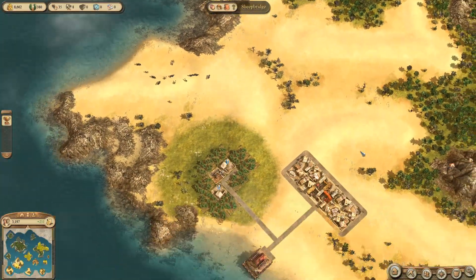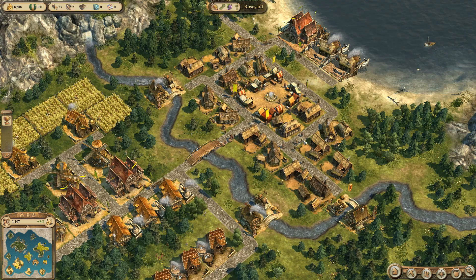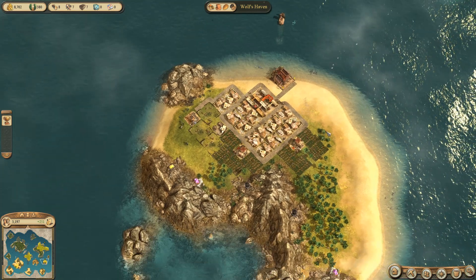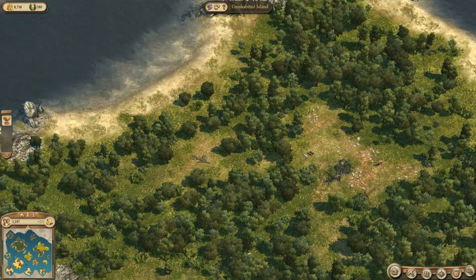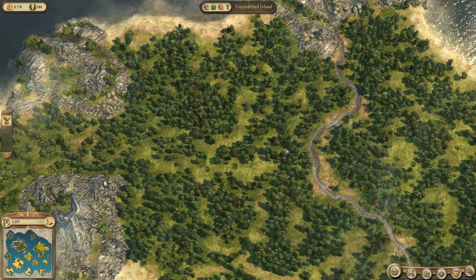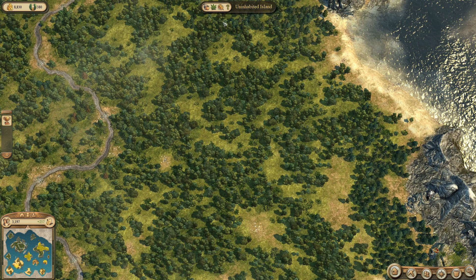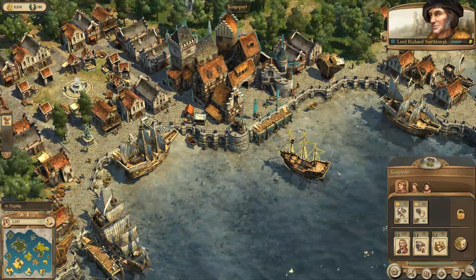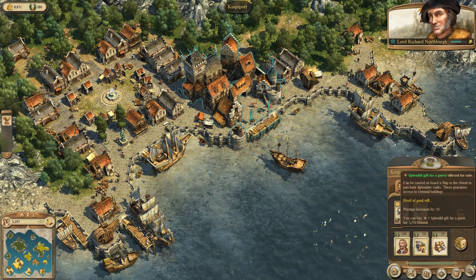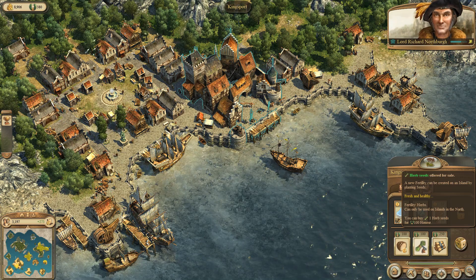I can do wheat over here, but that's a pretty full-up island. Down here... what am I doing down here? That's not me, that's him. I am here. This one is producing dates which comes over to this one I think. And this one is producing spice which goes up to my main one. So I need somewhere where I can do wheat and herbs. Does it need herb fertility? Yes, it does.